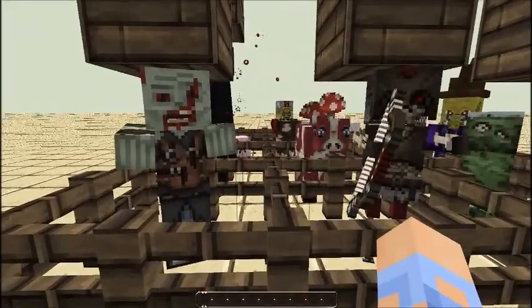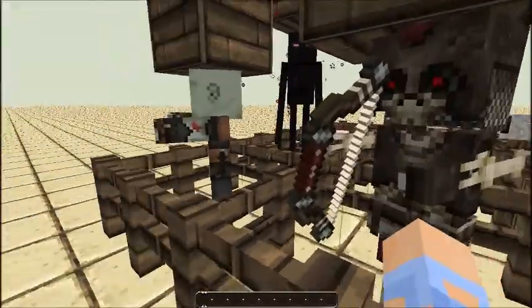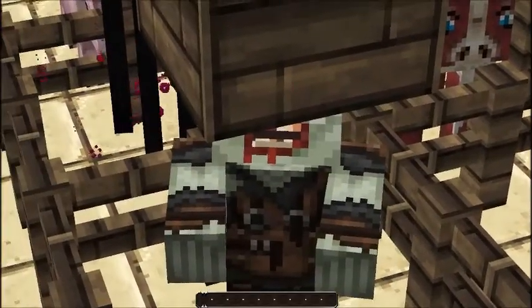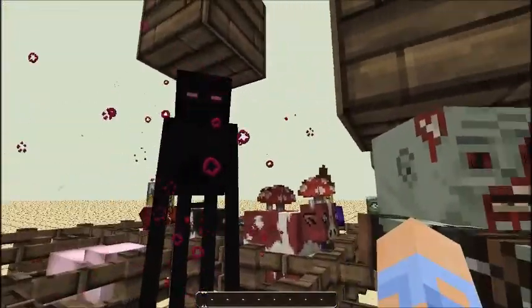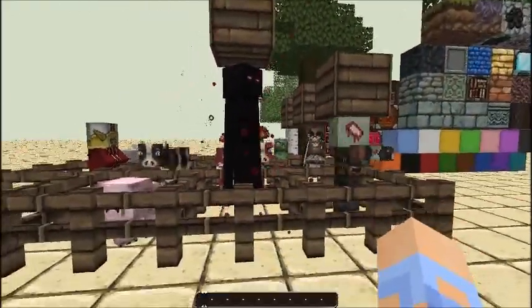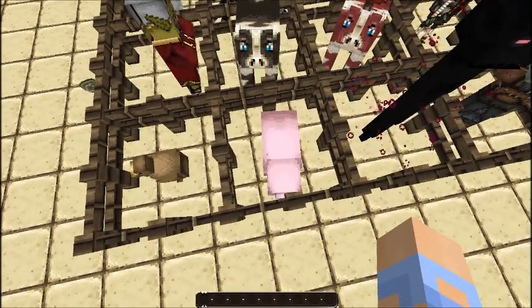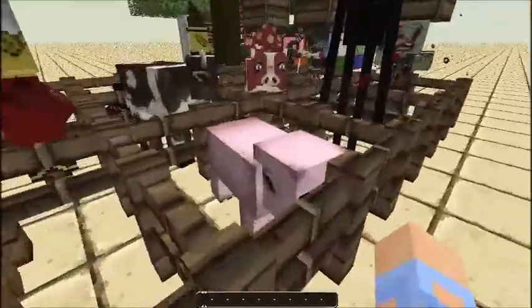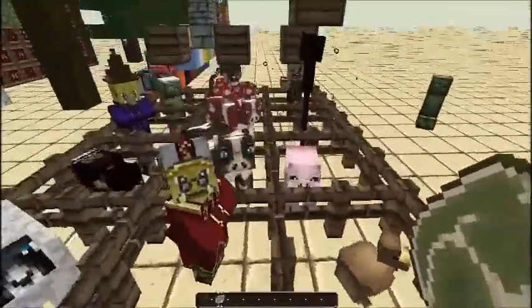The zombie looks really weird because one of his eyes is poking out. The skeleton is really weird too, but the zombie's mouth is actually kind of open if you zoom in. The enderman looks pretty normal except with more detail and the particles look really cool. The link for all these texture packs will be in the description below. And here's the pig — pretty normal pig, but the pig face is a little different.